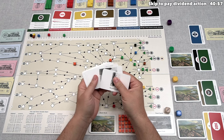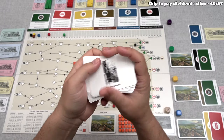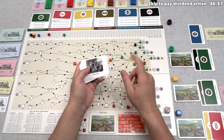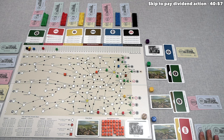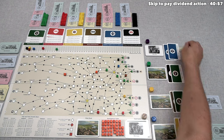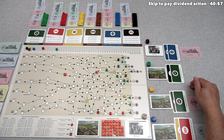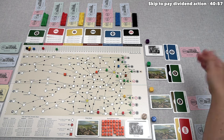It's now our first turn of the game. We look at our hand of 14 cards: one pay dividends, five offer stock, and eight construct track cards. We decide to offer stock on our turn. Looking at opponent treasuries — yellow has $15 and blue has $8 — we offer up a blue share. We bid $15 and win it outright since nobody can outbid that. $15 goes into the blue railroad's treasury and we have $10 remaining.